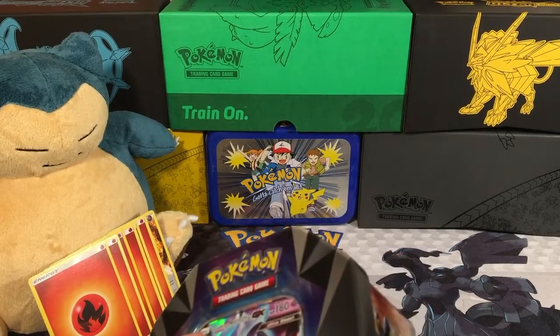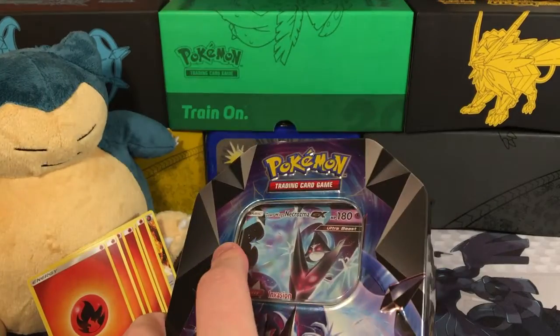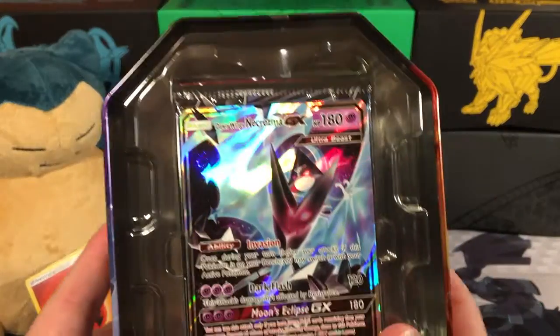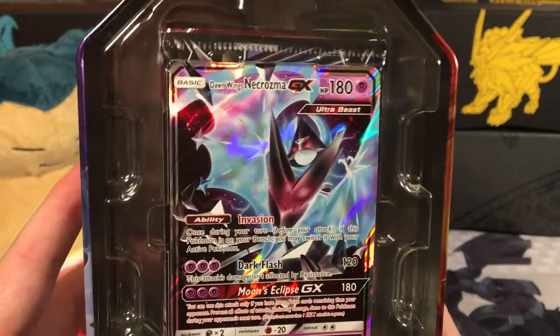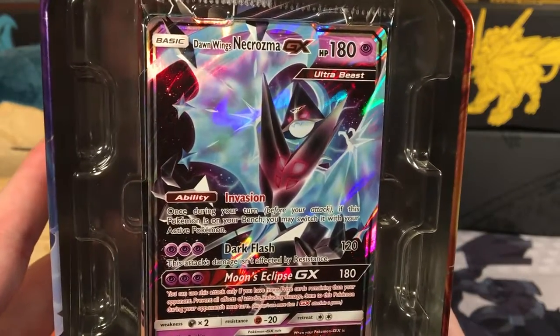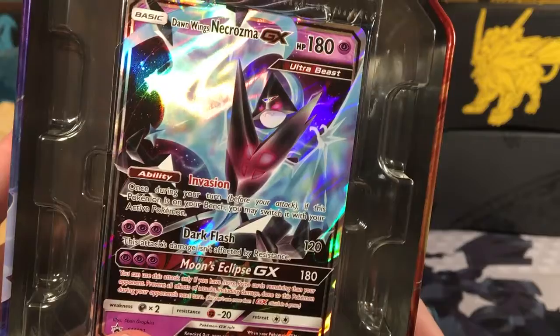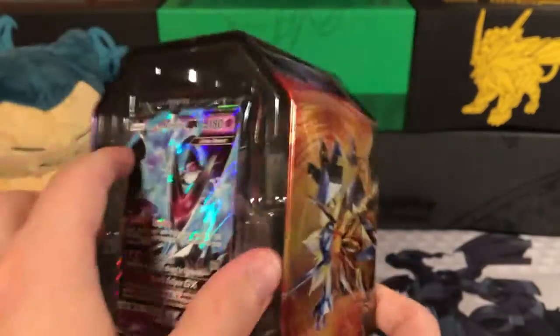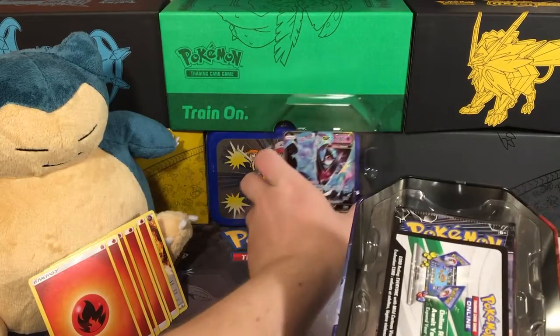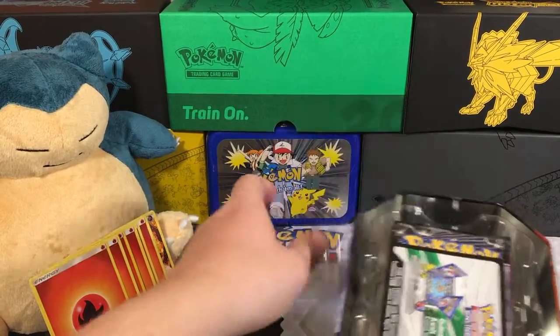So there goes the shrink wrap. First thing you can do is open it up. And there you go — you see Dawn Wings Necrozma, very shiny. He's got an ability called Invasion, so he can invade your space. That's pretty cool, but no description down below. Let's look at what we got here — we'll put some back here so we all remember what we're opening today.